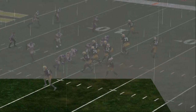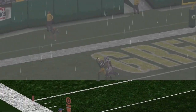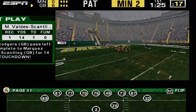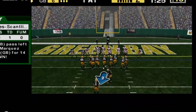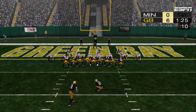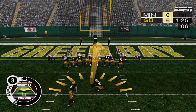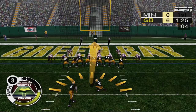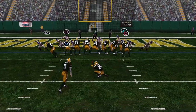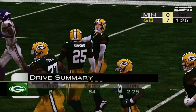Rodgers throws into a crowd here and by some miracle gets a completion out of it. The defense had him covered but they just couldn't get to the ball in time — a perfect pass. You can't coach that. He gets the touchdown off a nice play — fantastic athleticism, what a player. Now the point after, and it's good.